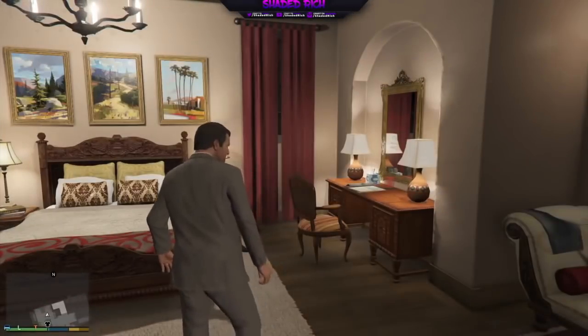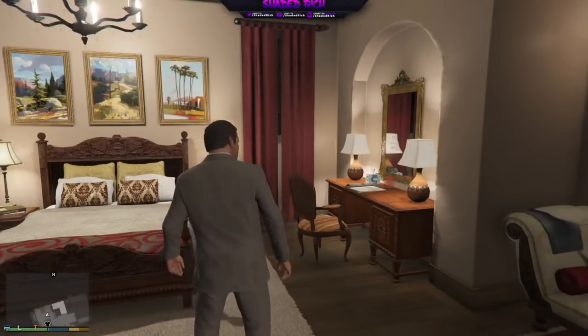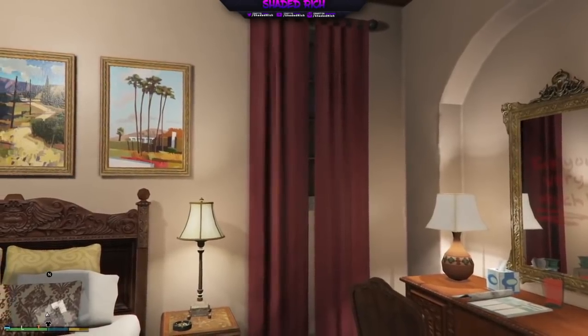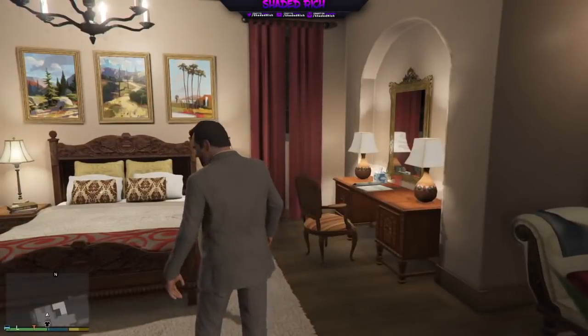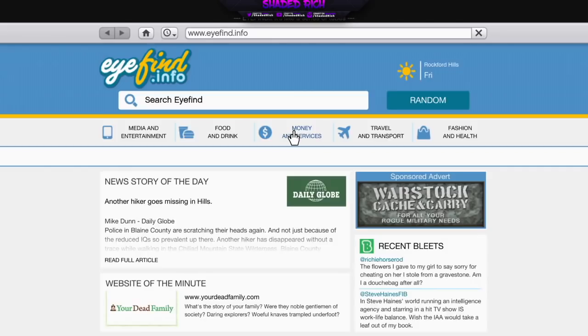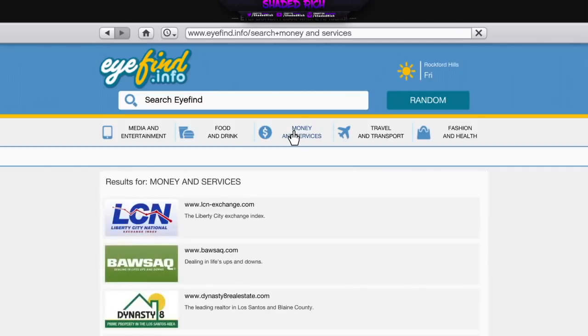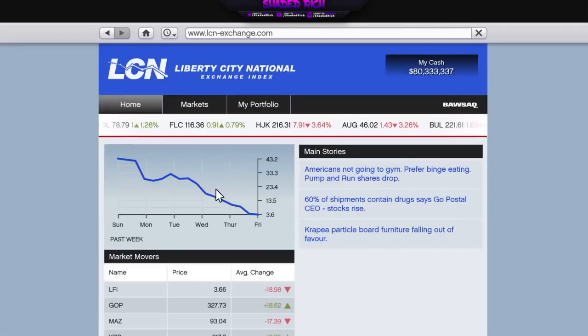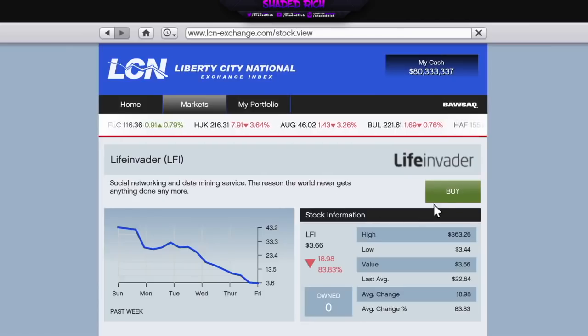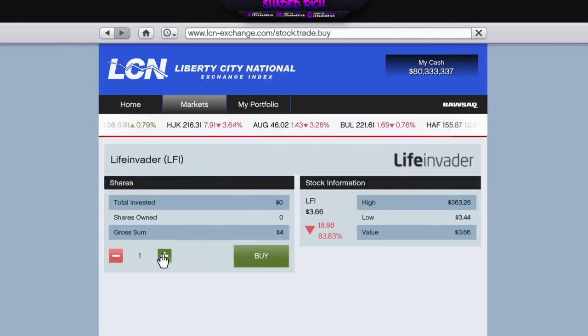Let's get straight into the story mode money glitch. As you can see, I am Michael and I'm in my house. It's the stock market glitch — it is so easy. It only takes three minutes to make billions of dollars. Don't worry if you don't understand the stock market. First, pull up your phone, go to the internet, go to Money and Services, then go to one of the markets. I like to go to the Liberty City National market — that's one of the best. Go to Life Invader and purchase all the stocks you can. I have 80 million dollars in cash from doing this glitch over and over, and we're going to purchase the maximum amount.